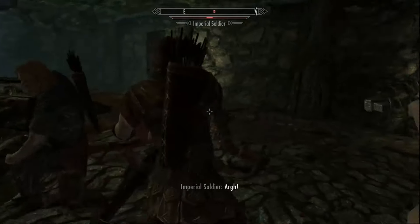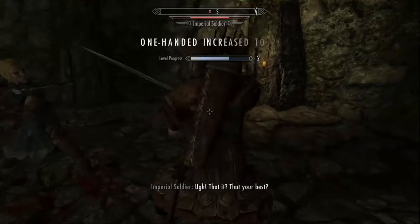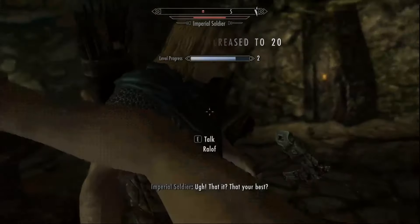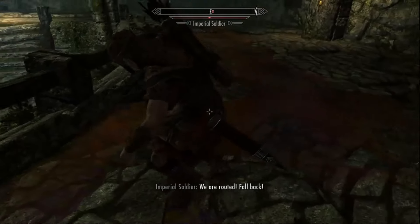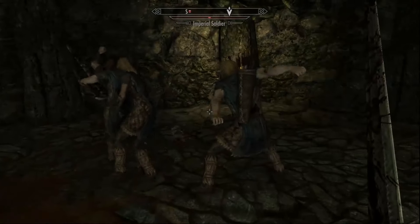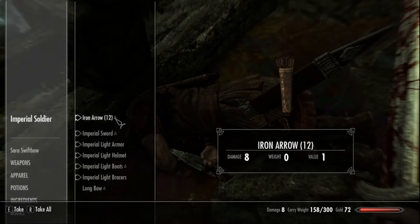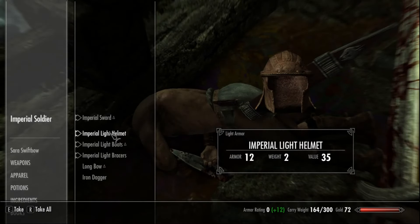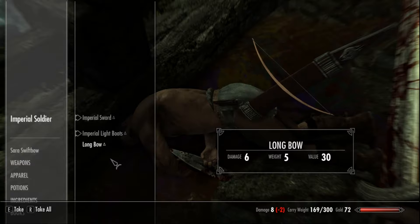Now one-handed on this guy. There's one-handed 20. Now go ahead and loot — take all the arrows, light armor, helmets, bracers, and a dagger.